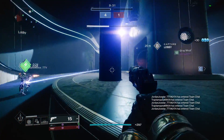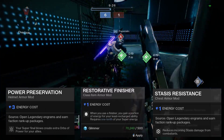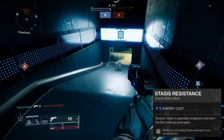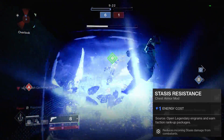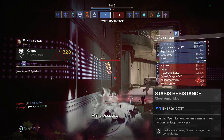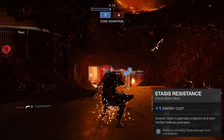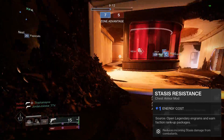Those mods are: Power Preservation, Restorative Finisher, and Stasis Resistance. Stasis Resistance will be your best friend this season. As we saw in the Fnatic Nightfall, there are several new enemies who deal stasis damage, and slapping at least one of these mods will reduce your damage by quite a bit. In the Grandmaster Nightfall, this means you can take one additional hit, but that means the entire world.